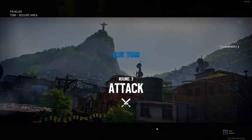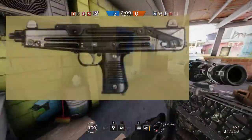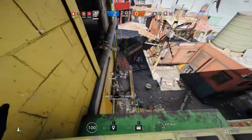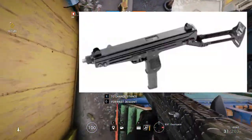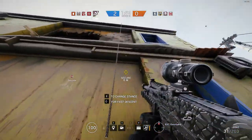For a potential SMG, the Star Z-84 fires 600 rounds per minute, a lot like the Uzi. It's a really small gun so it might have a lot of recoil, with a 25 or 30 round capacity. I could definitely see that as an SMG for the Spanish operators.